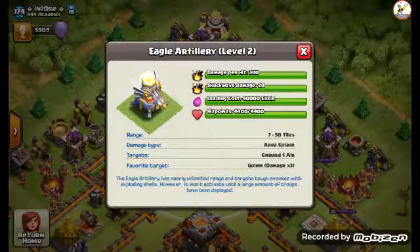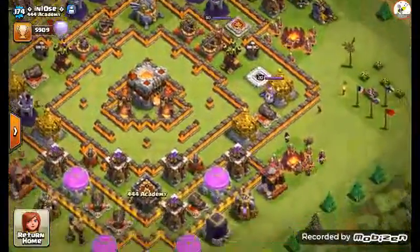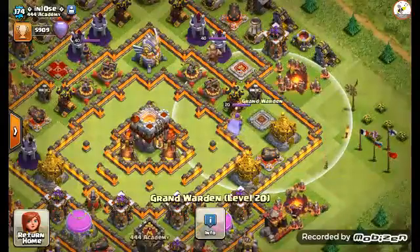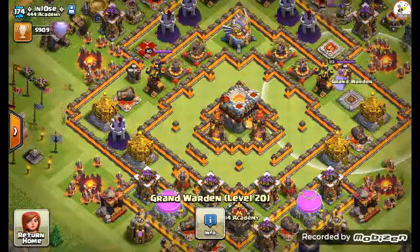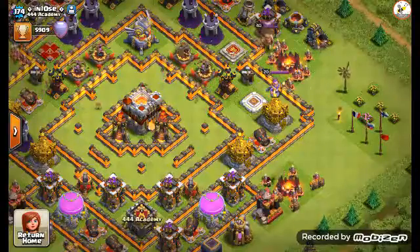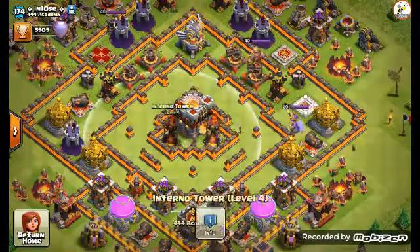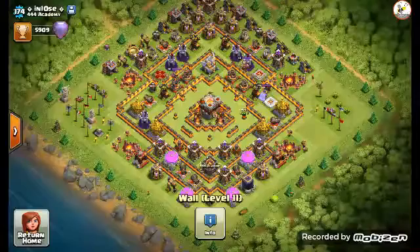Eagle artillery - what is that? This looks sick, what is going on? Barbarians at level 40, Grand Warden - which is a new one I think - is level 20, the Ice Queen is level 40. I think all they have to do is level up the Grand Warden a bit more and hey presto, you're done. This is the best base there is. All this open space around the walls is probably traps, or there's enough open space for the inferno towers to take out attackers. This is literally everything you can get.